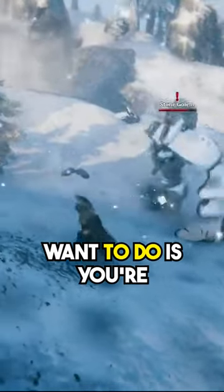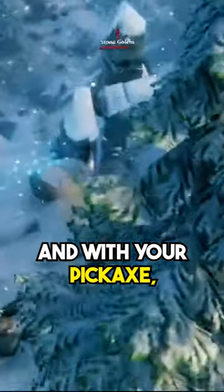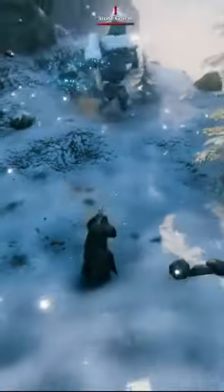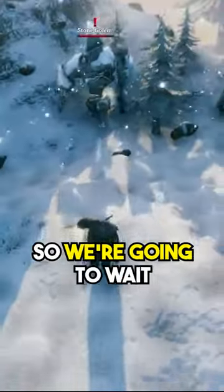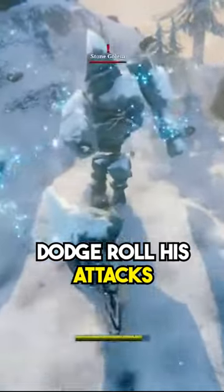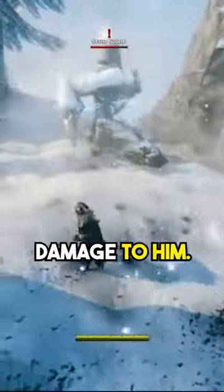What you're going to want to do is take your pickaxe. Where are you going? You want to keep him on flat ground, so we're going to wait until he comes back over here. You're going to take your pickaxe and dodge roll his attacks, then hit him with the pickaxe. As you can see, the pickaxe does extra damage to him.